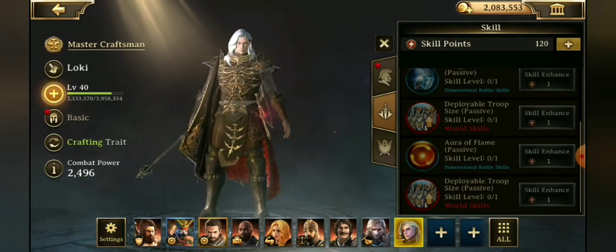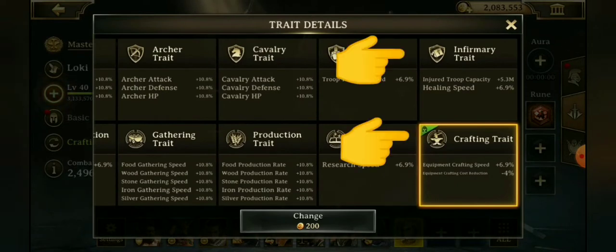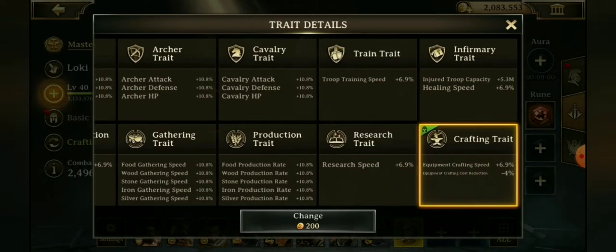They have added two new traits to the trait details. One of them is infirmary, which gives you a discount on your speed for healing troops. Anything that gives us a discount for healing injured troops is fantastic — it's the biggest complaint of this game. What I'm particularly excited for is the crafting trait. My hero that has it is only level 40, so at level 40 you get a 4% deduction in your crafting equipment cost. Even at just 4%, that's still pretty significant when you're looking at level 40 gear costing around 8 million silver per piece.